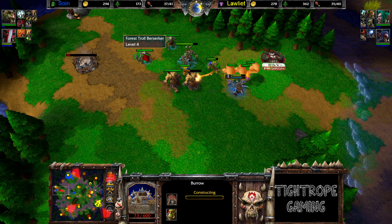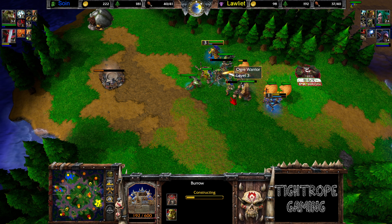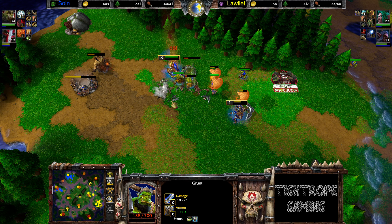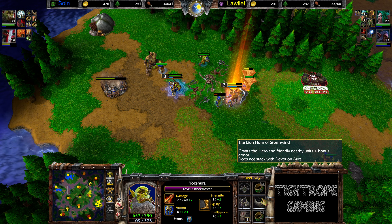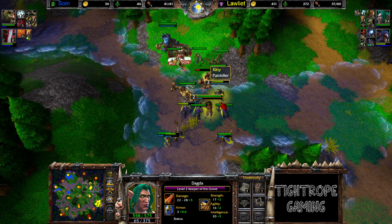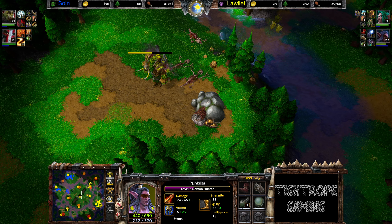Looks like he wants to put down an expansion too — he starts up a Burrow. Just two Grunts over here, this is going to be a tough one. He's got the Blademaster coming back to assist. The Grunt's getting very low. Now salving up, bringing across three Peons — he really wants to make this expansion stick. Lionhorn of Stormwind — reasonable. He's got some Shaman coming through as well. Looks like Lorelight is taking the Shock Camp, getting that all-important watch reward. He's got the big healing potion from the Turtle Camp that he just creeped out with the Ancient of War.